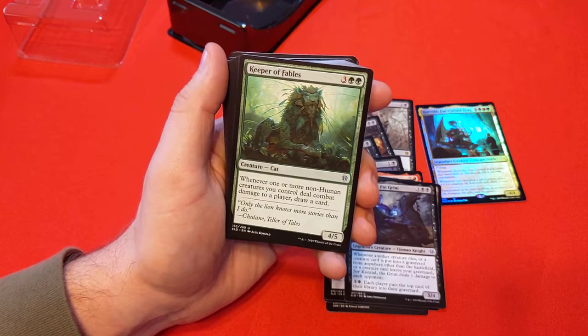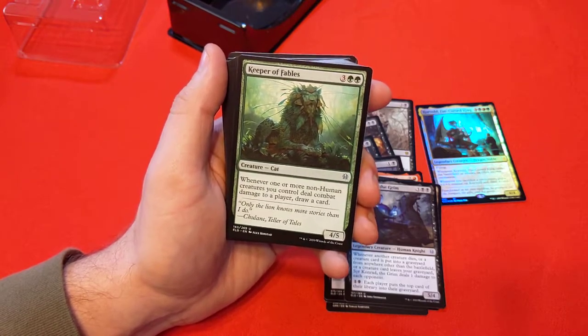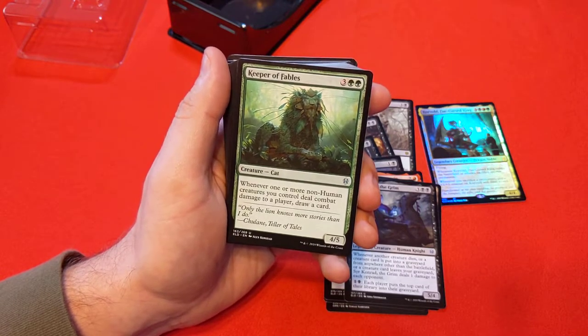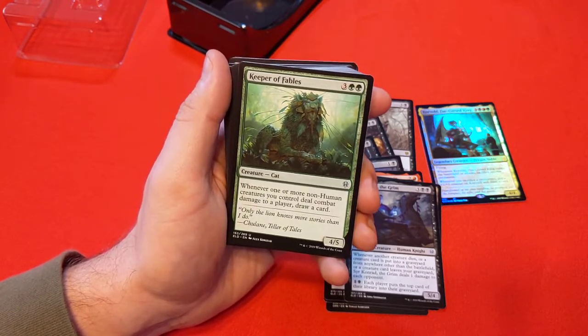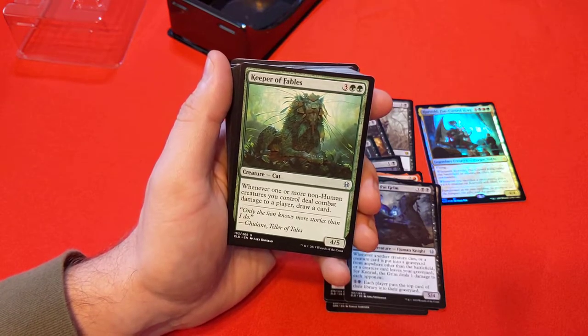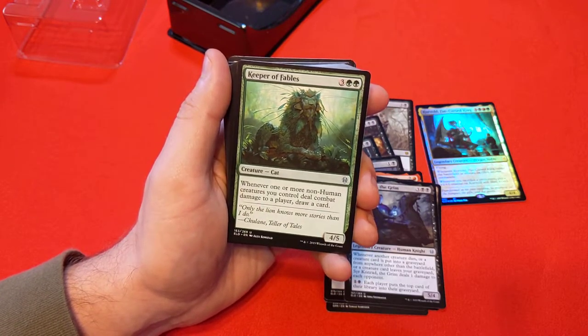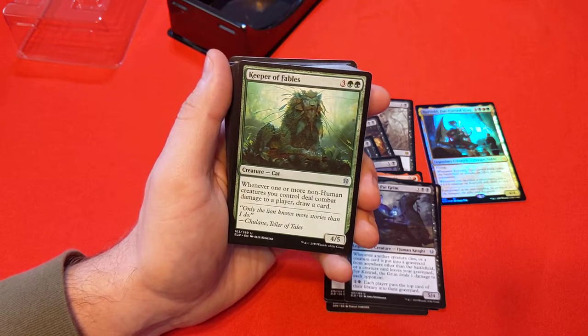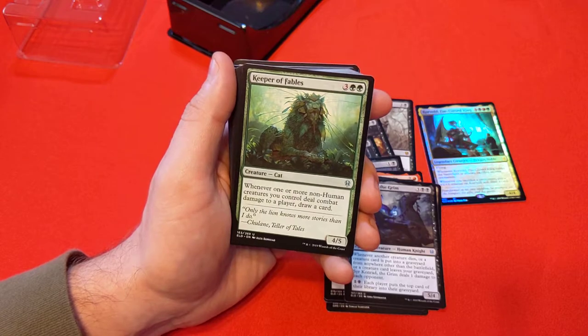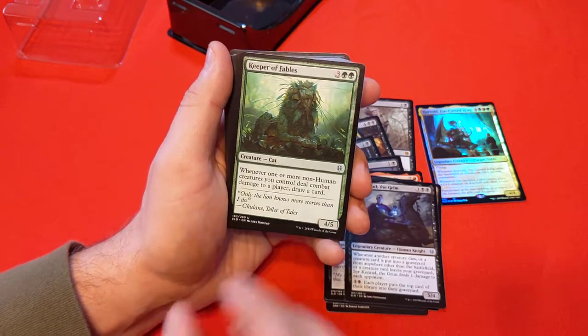Keeper of Fables — whenever one or more non-human creatures you control deal combat damage to a player, draw a card. That's not bad, just to get an extra draw each turn. It is a cat, so Cat Tribal keeps getting more and more things. I still have the pre-constructed deck and kind of want to make that a viable deck archetype, but we're not quite there yet.